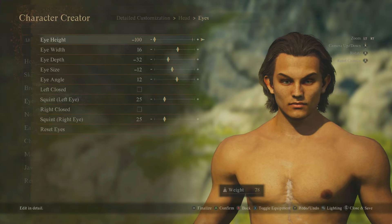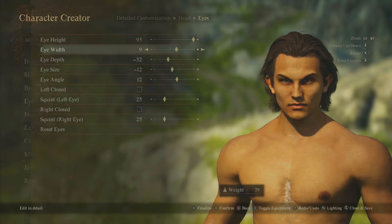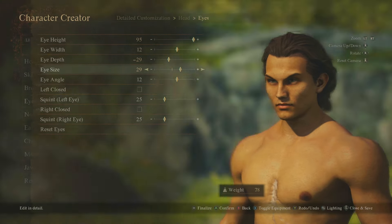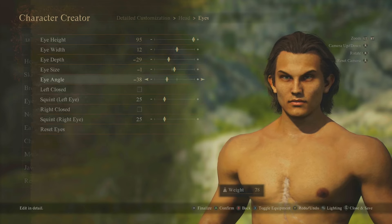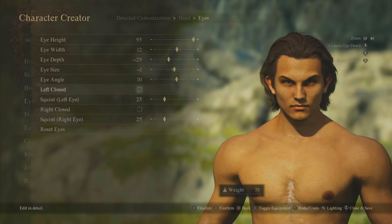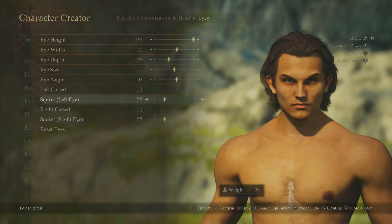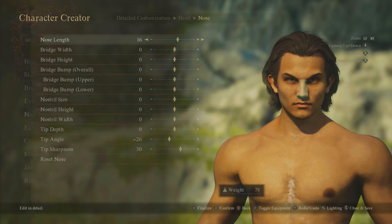Eye height — you can have it high or low. Eye width, eye depth, eye size overall — big or small eyes. Eye angle. Left eye closed — you can actually have a single eye closed. You can squint one eye so it looks like you've been beaten up slightly. Right eye closed works the same way.